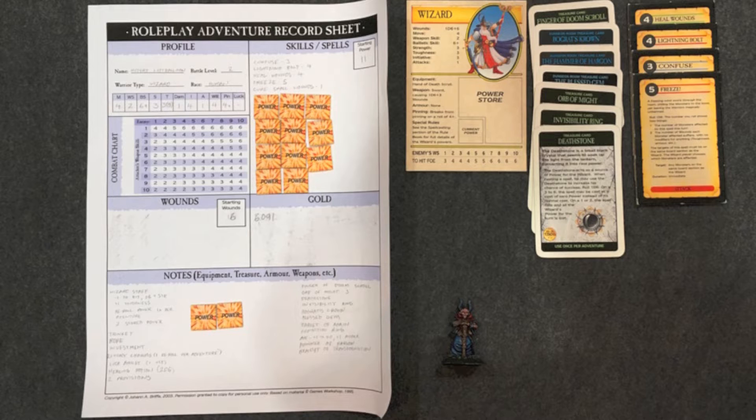Hundert starts with 11 power — tokens used to power spells throughout the game, replenished after every adventure. He also stores 3 power in an orb of might and 2 in his wizard staff, which lets him reroll the power die once per adventure and can also be used as a weapon. When on the offense he has an axe that is plus one to hit and plus one attack. His spells include Confuse, Lightning Bolt, Heal Wounds, Freeze, and Cure Small Wounds.